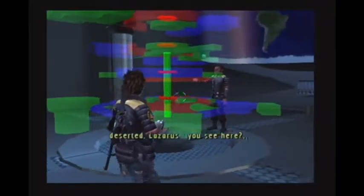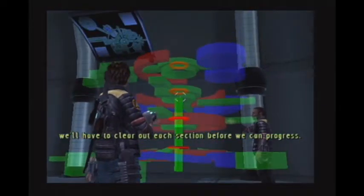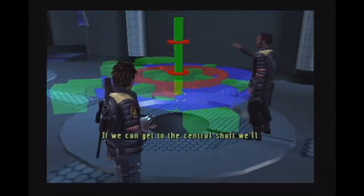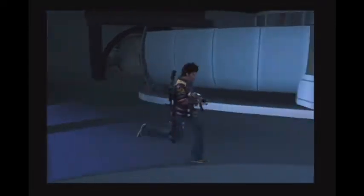You see here? The whole area is overrun. The base is self-sealing, so we'll have to clear out each section before we can progress. If we can get to the central shaft, we'll be able to bypass the security doors. So let's follow the professor further now that we've found out what we need to do.